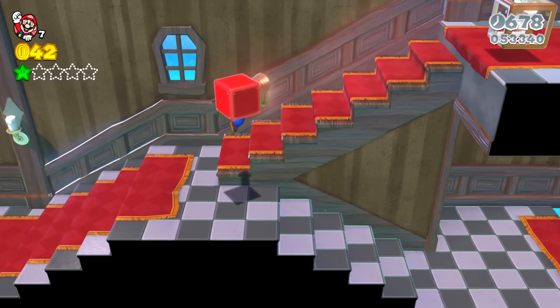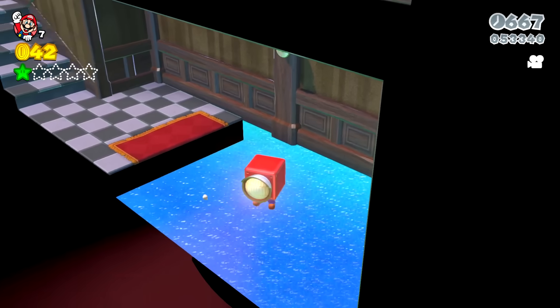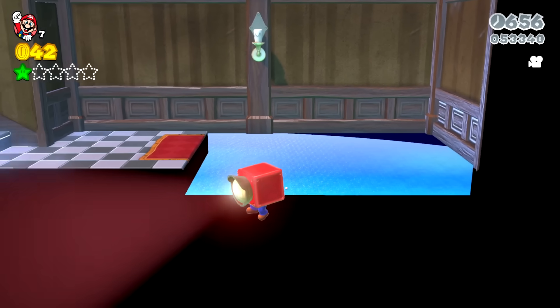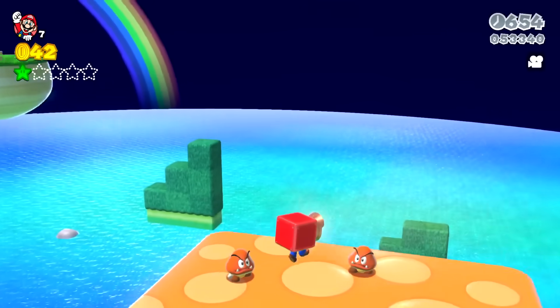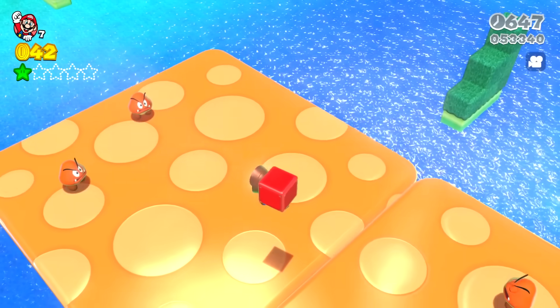Mario wants to check what's down below first, not being sure if it's safe, but it turns out there's actually a solid glass floor. Mario drops down anyway and gets to the orange Goombas. These Goombas like to hang out and bounce around on trampolines.